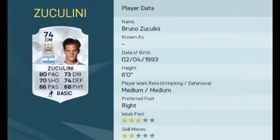The last of our silvers is Bruno Zuculini. A very nice silver center midfielder, Zuculini gets a 74 overall card which is one up from last year's FIFA 15 card.